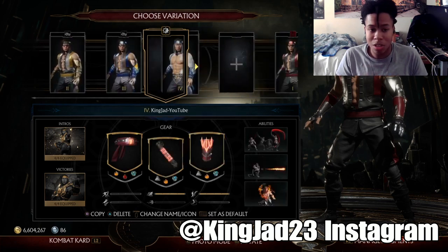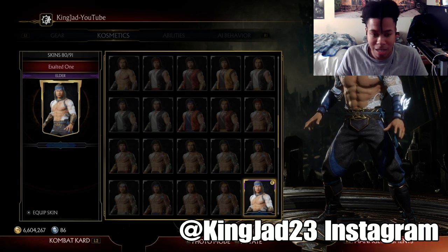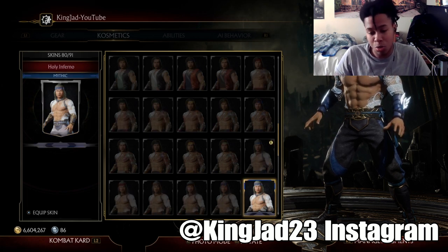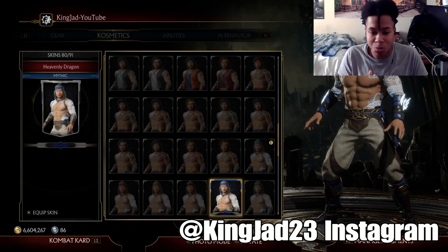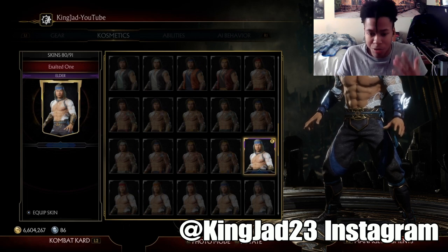I'm gonna show y'all how to get it. What you need is the Exalted One Fire God skin — it's the Story Mode Fire God skin. You need this skin unlocked to use the Heart of Fire Fire God skin. I'm gonna show y'all exactly what you need to do to get the Exalted One Story Mode Fire God skin.